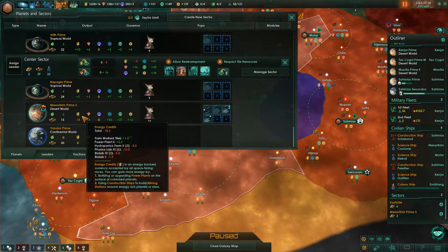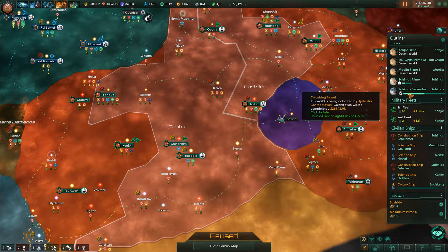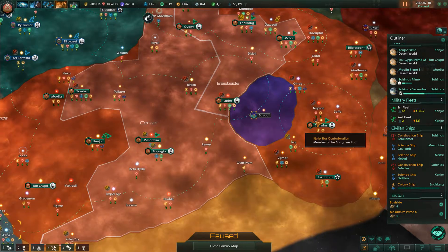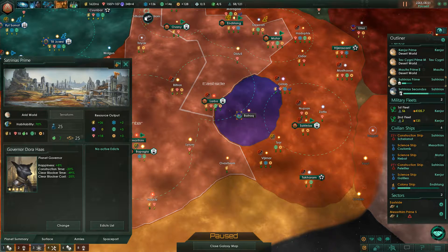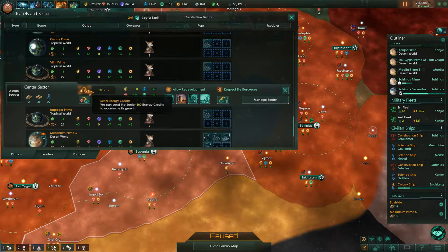I will rename this to the center sector. Yeah, this is a capital planet — wonderful. And this is a Secundus. I could give this away as well. I want to develop this planet — this planet here — as far as I can. Then I have to give my dude, this guy here, lots of shit.